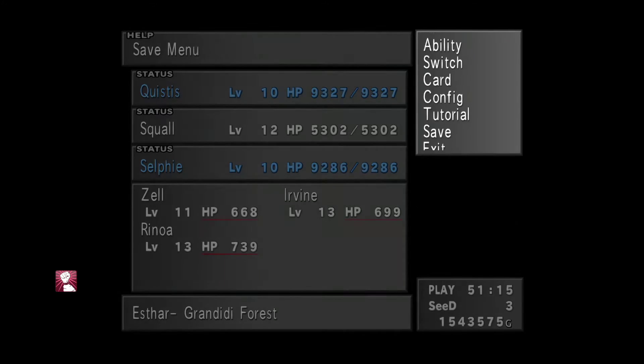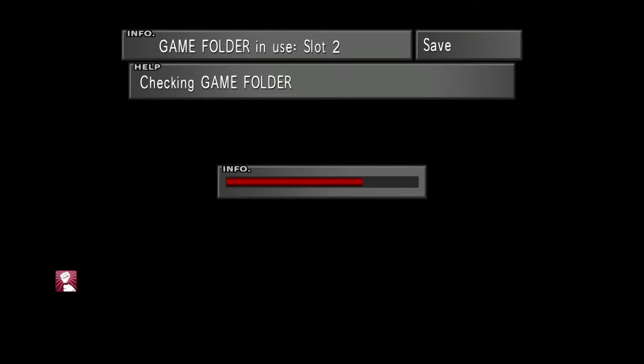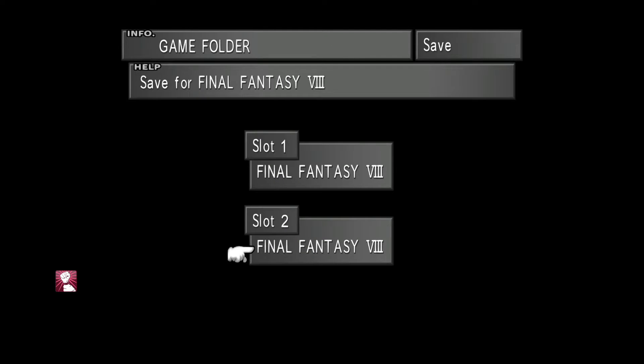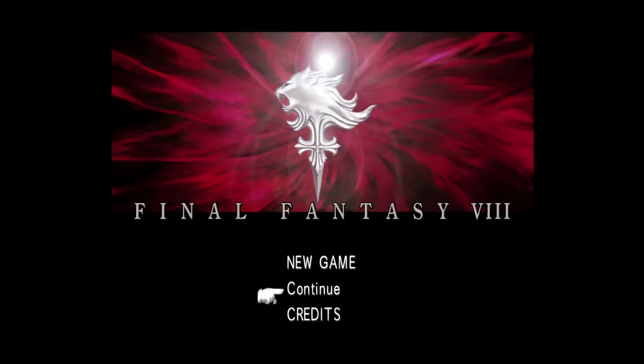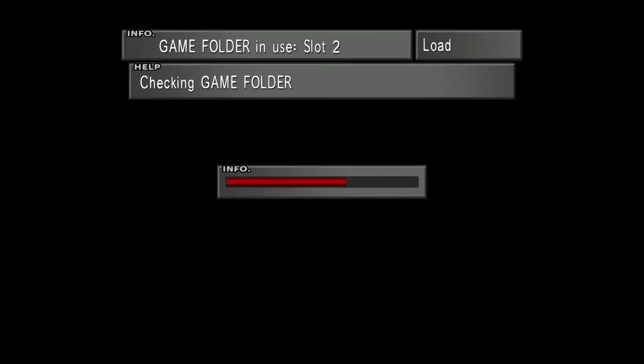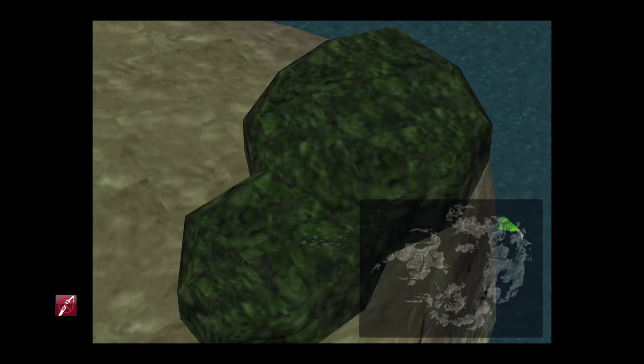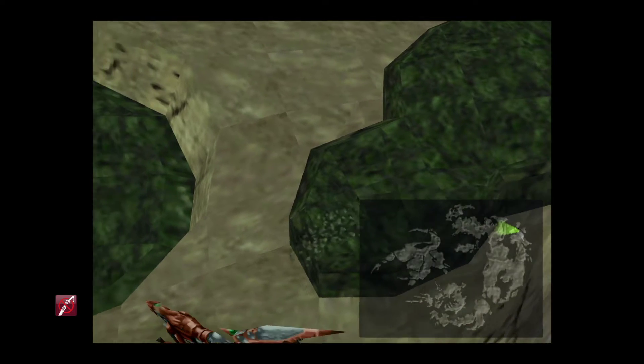The next step is to save in this forest — make sure you don't overwrite any of your saves. Then we're going to quit. Remember, quitting in Final Fantasy VIII Remastered does a hard reset, even if you only quit to the title screen — there's no soft reset in this game. Stick on No Encounters so you don't get any random encounters, and that will mean the next fight will be the UFO.